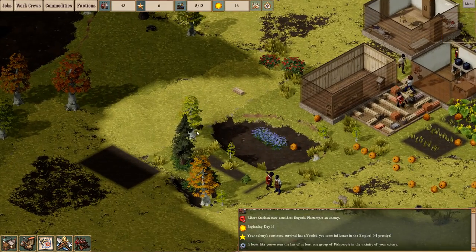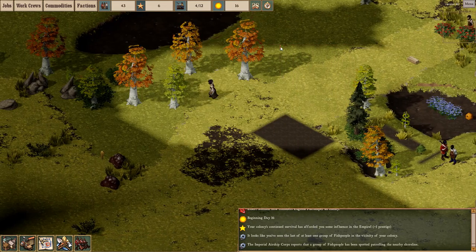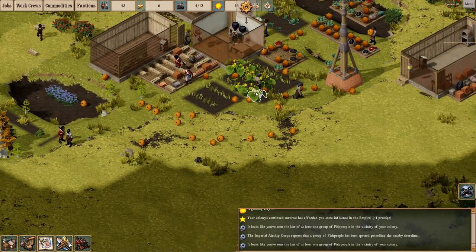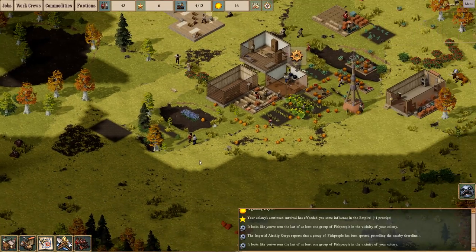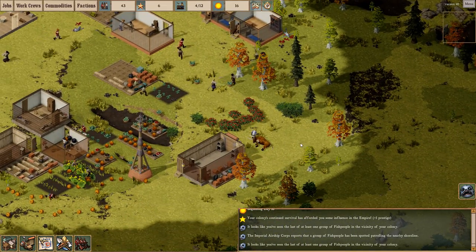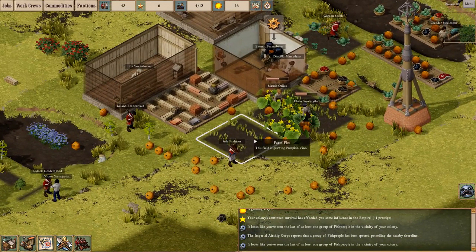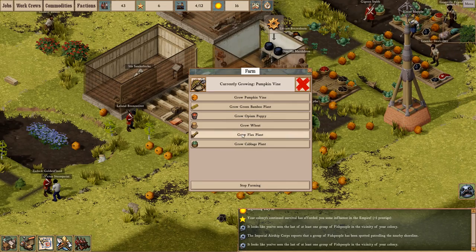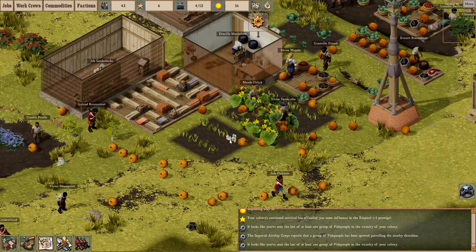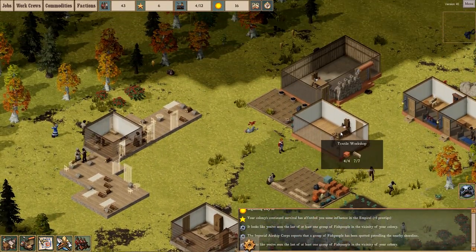Now that they have some more farmhands, it looks like they're finally... she's going to the gathering building. Hopefully the farmhands have enough time to get rid of these blasted pumpkins and farm some of the stuff over here. There's a hostile fish person - already killed, perfect. Food should no longer be a problem. We're literally being overrun by pumpkins right now, so I think I'll take one of the small farm plots and switch it to flax, and get some more of that going, because that's the premier thing we need right now.